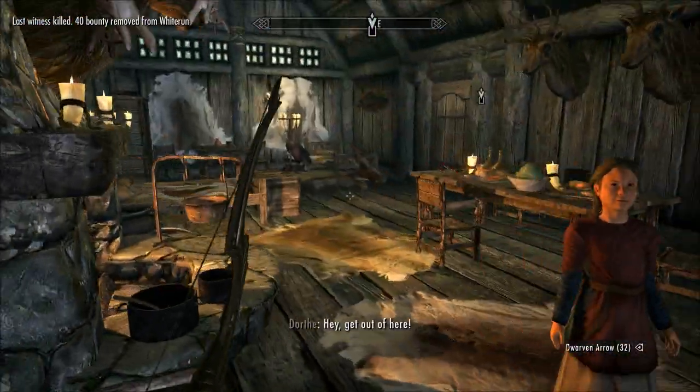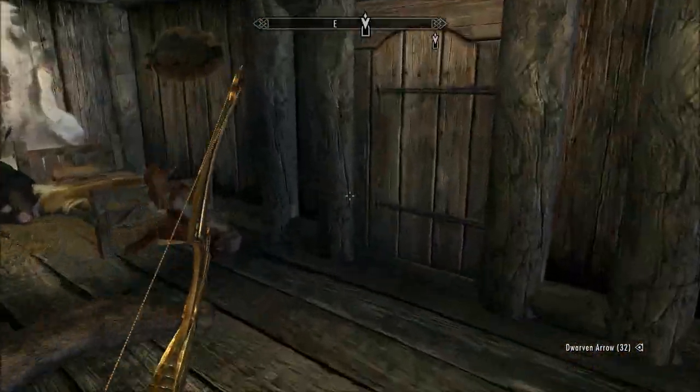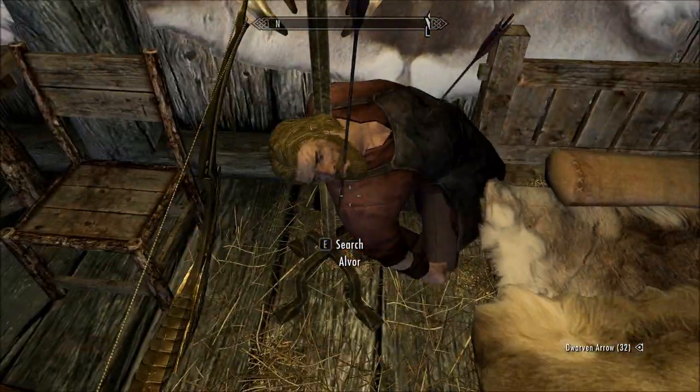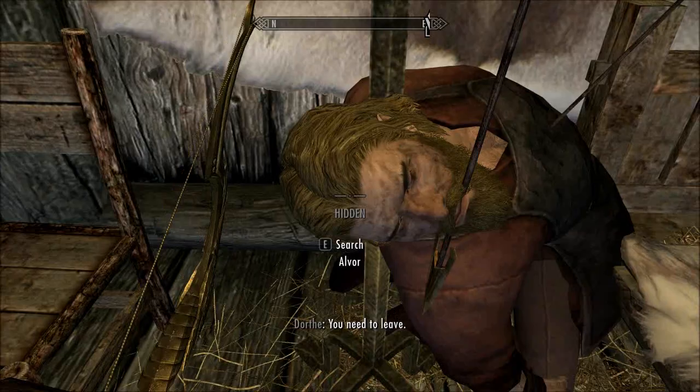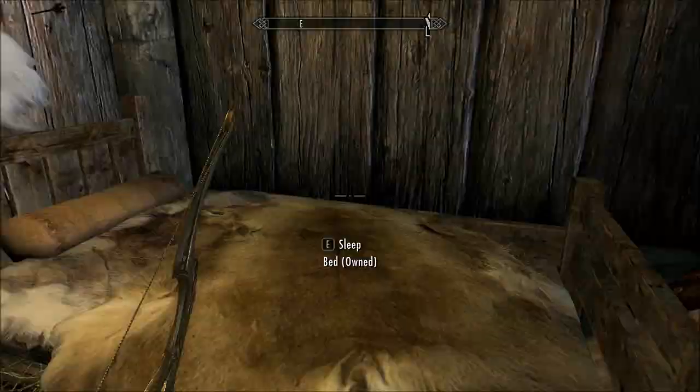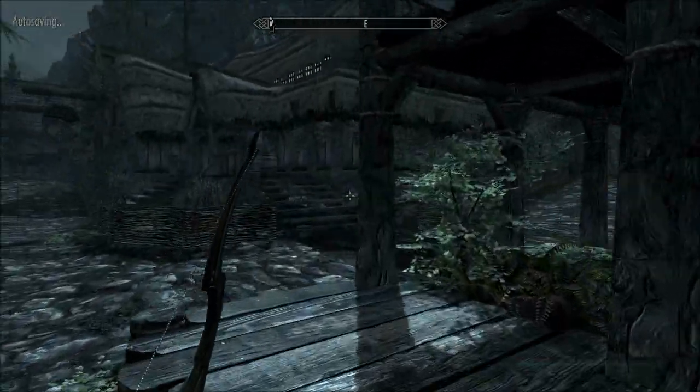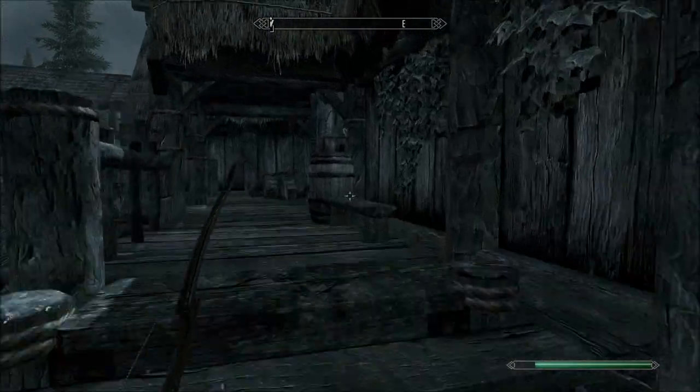Nothing down here. Look at that — look how nice that is. Near the ear. It's like it's in his mouth. That's crazy. Let's go find another target — another two, another three, whatever. I can handle it. Let's go into the inn — the inn is always full of people.